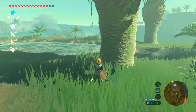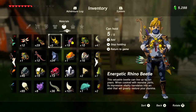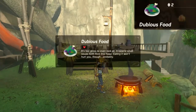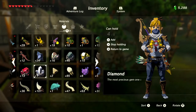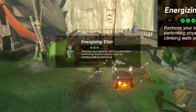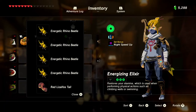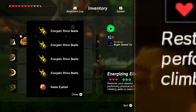We could sell those 5 beetles for about 150 rupees, or we could try to combine them to make elixirs. If you try to make all 5 into one elixir, it won't work and you'll get dubious food worth about 2 rupees. We need at least one monster part, and the key is to make sure you're using 5 pieces. Even adding one bokoblin horn to 4 beetles will get you an elixir worth about 350 rupees. Mixing 4 beetles with pretty much any monster part will get you an average of about 300 to 500 rupees.